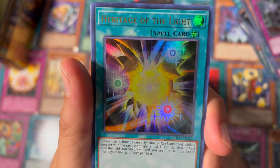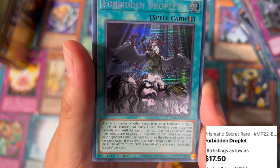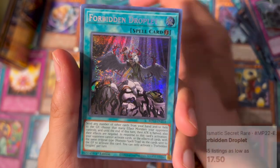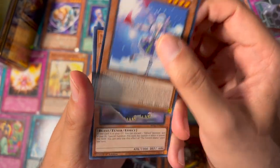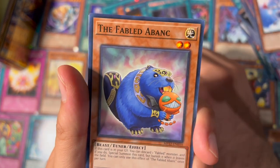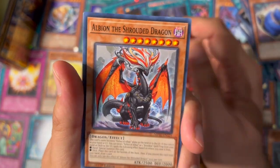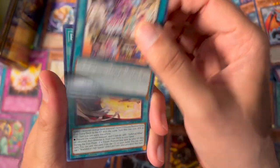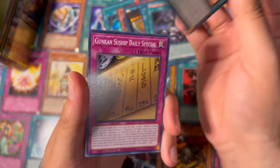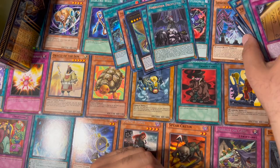Heritage of the Light, Forbidden Droplet, Stay Sailor Romarin, The Fabled Abank, I'll Be on the Shrouded Dragon, Live Twin Sunny Snitch, Branded and High Spirits, Guncans Guncans to Ship, and Daily Special.